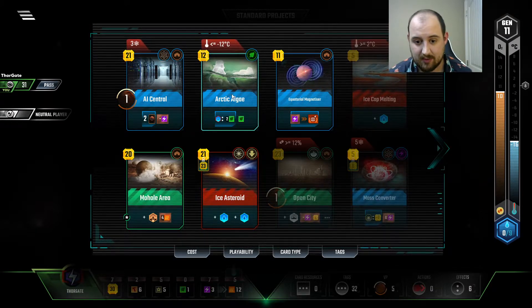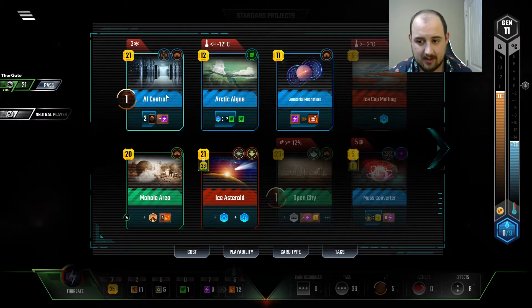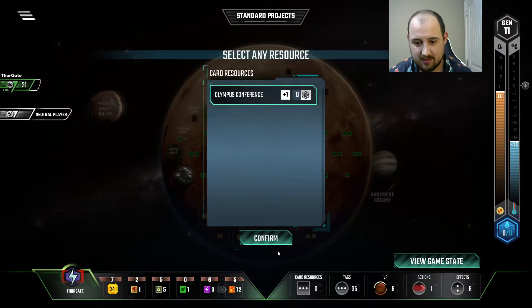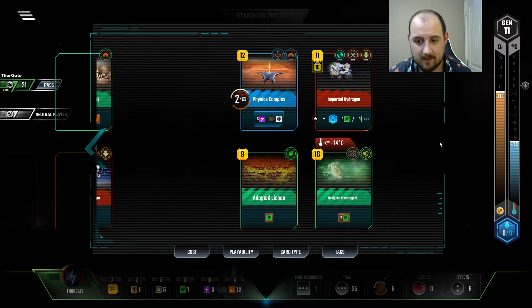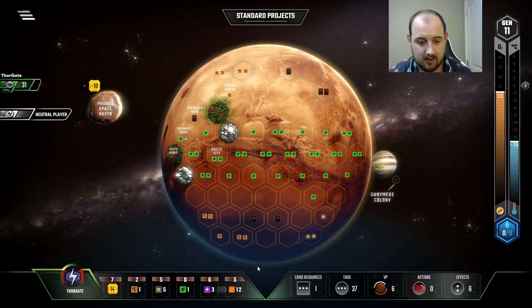Minus 12 on you, right? That gets us — well, that's pretty great, not going to lie. It's pretty fantastic. Draw two cards. I can still play that, that's frickin wild, but nope. I want the science tag, and then I want the science tag which draws me a card.